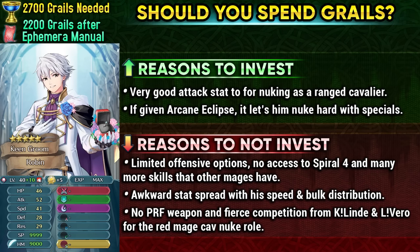Groom Robin has a high attack stat to function as a ranged Cavalier, and giving him Arcane Eclipse is really good because he can pre-charge Glimmer and hit even harder, with the attack debuff neutralization from that weapon. Unfortunately, as a Mage Cavalier he has very limited options offensively — he can only access Special Spiral 4, Time Pulse 4, or similar mage options. If using Rearmed Ophelia as fodder, you can't really pass off Special Spiral on him, and he doesn't have a way to pierce through damage reduction or easily get the null follow-up effect.